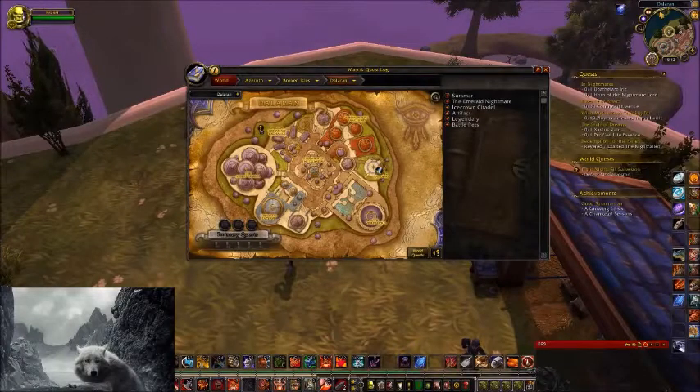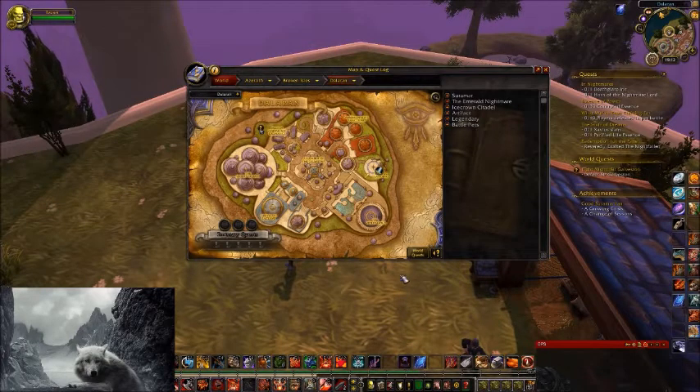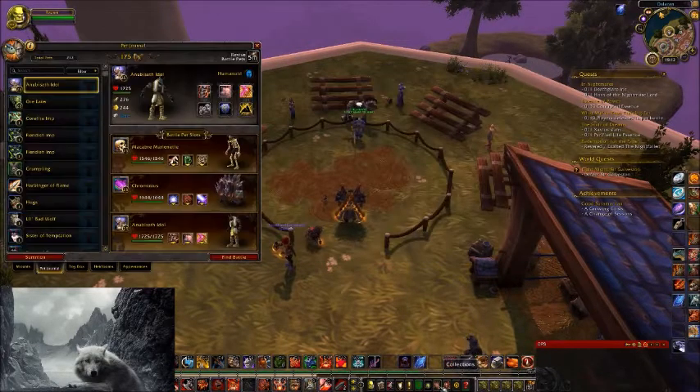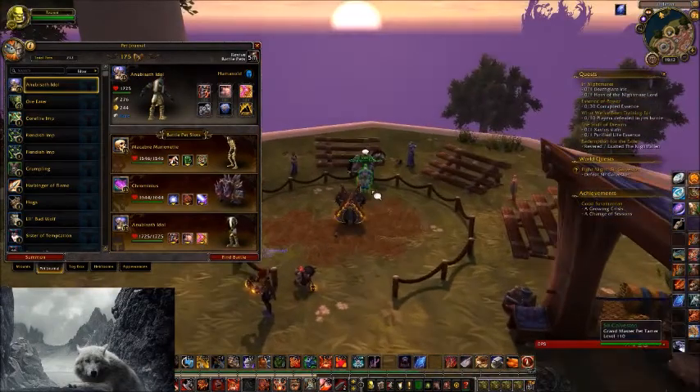Hey, what's up guys, it's Rodon here. Today I will show you how you can do the World Quest Fight Night Sir Gleveston over in Dalaran. For this fight I'm using one magic pet, one humanoid, and one undead. These are the ones that I use. So let's get to the fight.